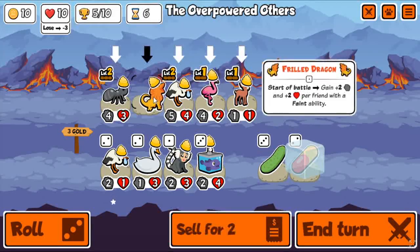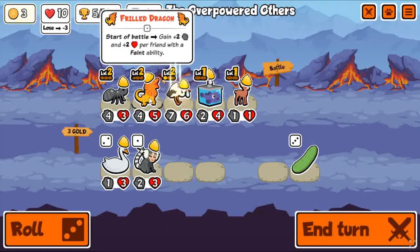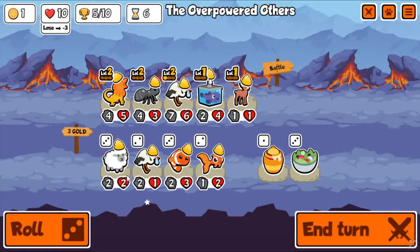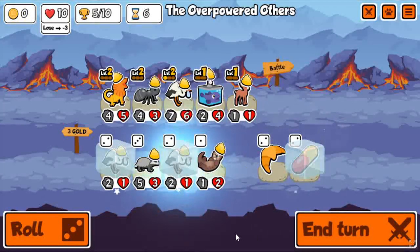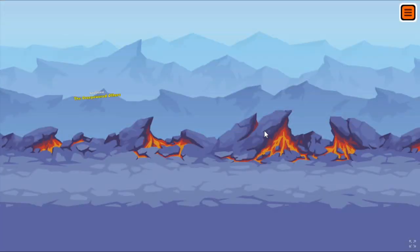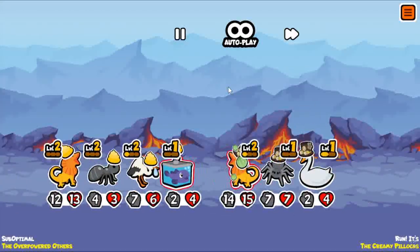Alright, so the things that are going to stick around are going to be the Stork and probably the Frilled Dragon, because that's pretty much my biggest unit by far. I'm getting four faint abilities, so I'm getting plus 8, plus 8 from this Frilled Dragon, making it just like a 12, 13 — which is just so strong on these early rounds, and it's only level 2. Plus, Splash Attack usually does a lot of damage early on. And I'm pretty close to getting a level 3 Stork.